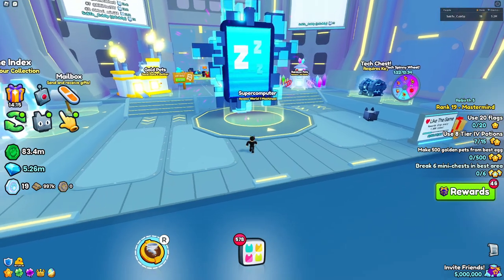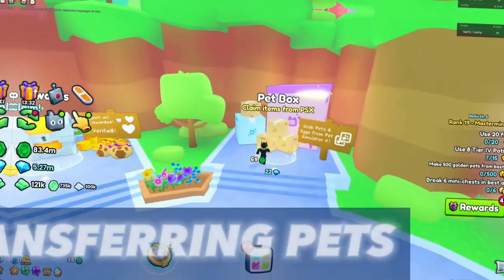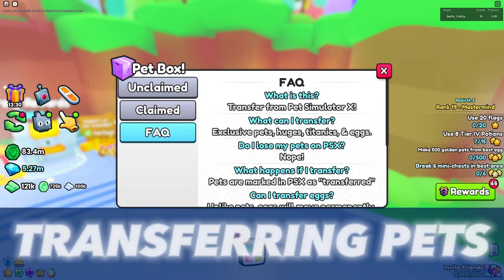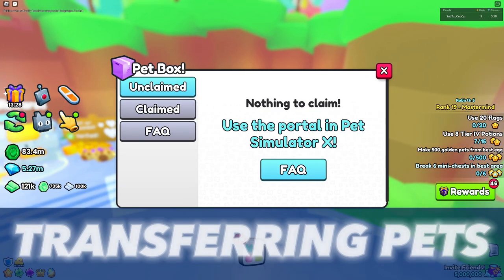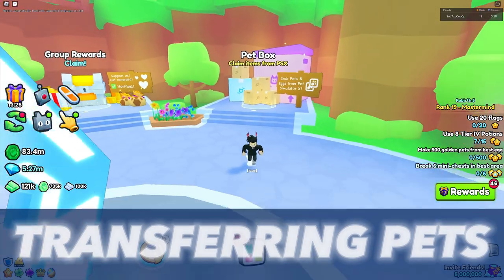This brings us to an easy way to get a huge, however, it involves being pro in Pet Simulator X. That is transferring pets from that game over to Pet Simulator 99, which is a pretty quick way of doing so. This way is how every single huge from Pet Simulator X made its way to Pet Simulator 99.